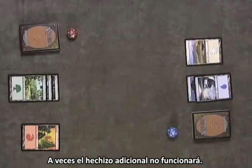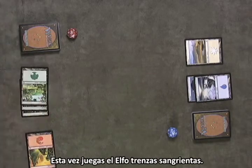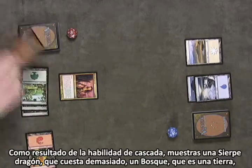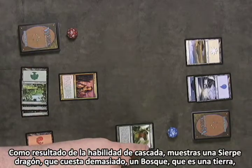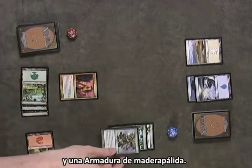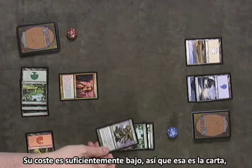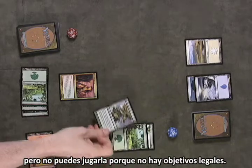The extra spell won't always work out. This time, you play Bloodbraid Elf. As a result of the Cascade ability, you flip over Craw Worm, which costs too much, Forest, which is a land, and Blanchwood Armor. Its cost is low enough, so that's the card, but you can't play it because there are no legal targets.